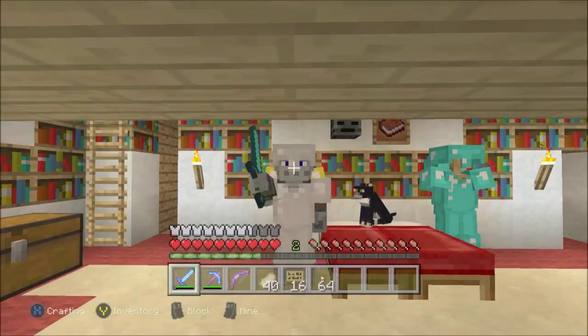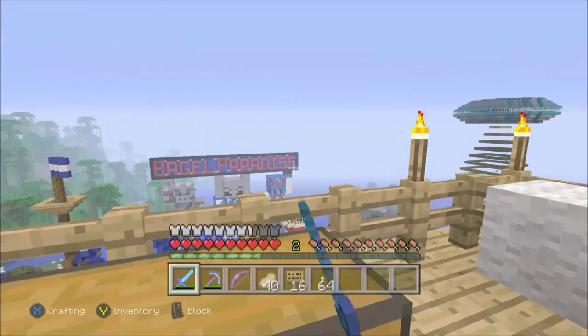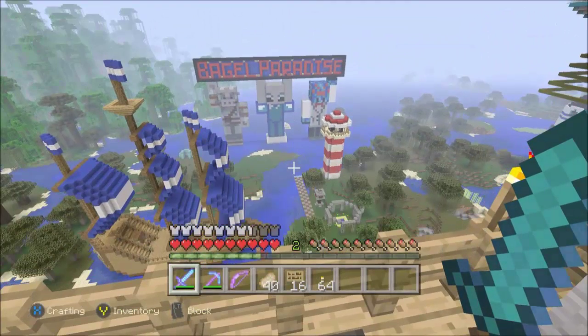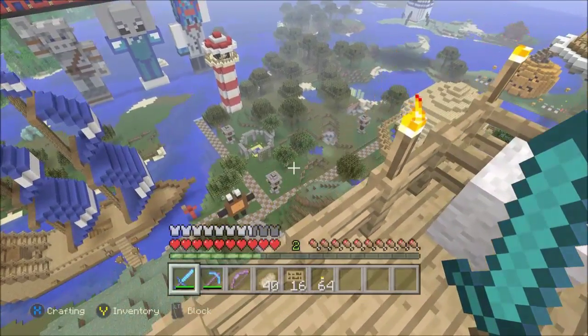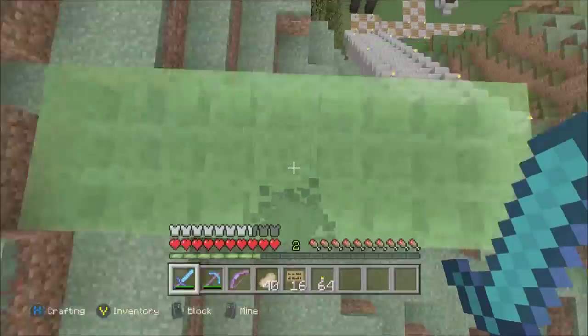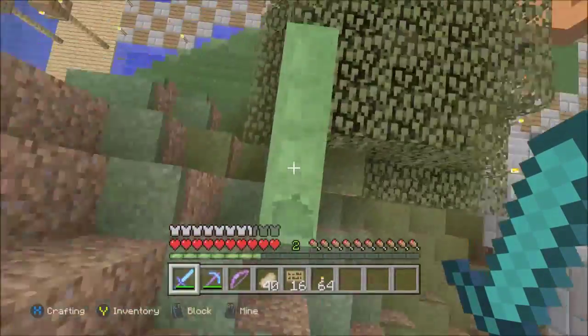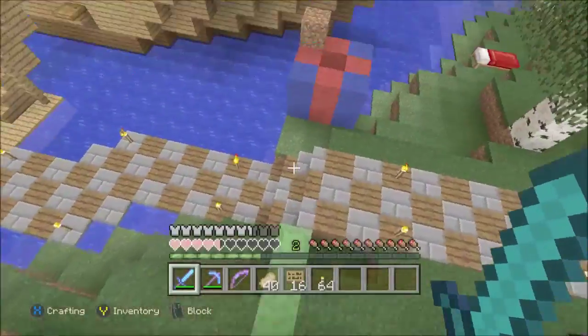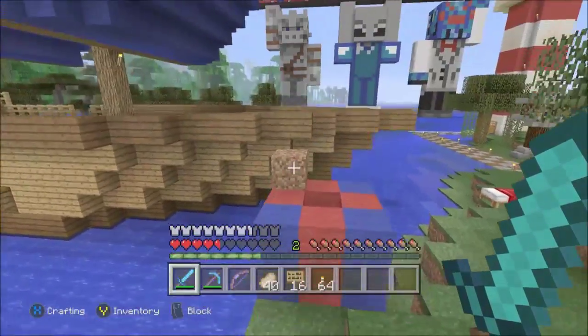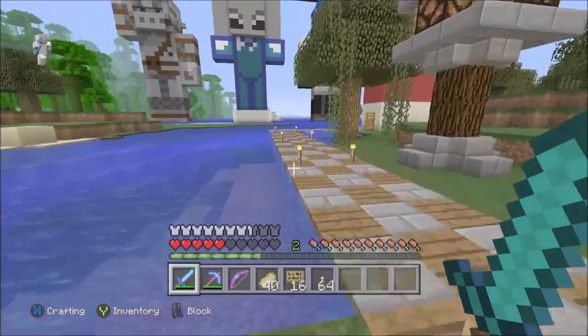Hello everybody, and welcome back to another episode of Crispy TV. Today we're back in my bag of paradise, my lovely Minecraft Let's Play world, and today we're building something that you should build when you normally start a new world. I haven't really done that. What we normally do — you normally build like a mob loot thing, it's good for mob loot so you can actually get dogs and stuff. That's a mob spawner, and that's what I'm going to be building today.